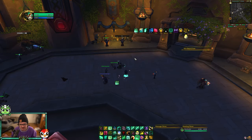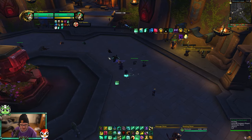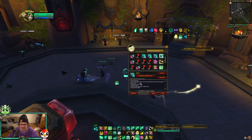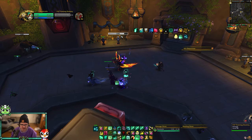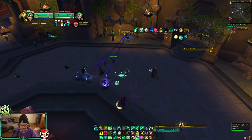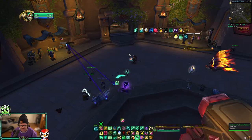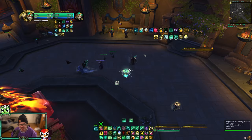Target of target is exactly what it sounds like — it targets the target of your current target. For example, if my teammate is targeting an enemy, my Crackling Jade Lightning will fire at that enemy without me retargeting. I also use this for Senses Fear. If the target of my target is an enemy, it'll apply the CC on them. I can press Zen Sphere on my teammate and never have to de-target at all. Macros are just faster — you make a decision and want to execute it as quickly as possible.